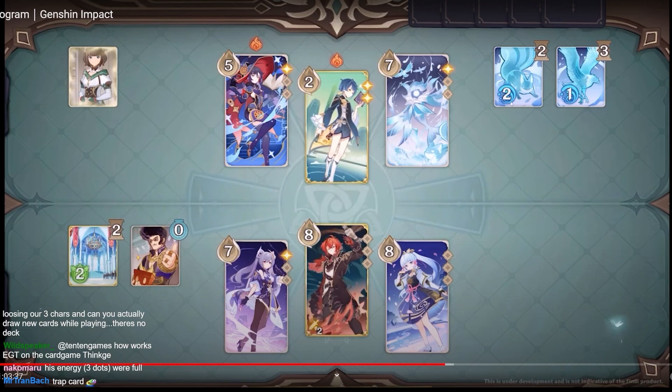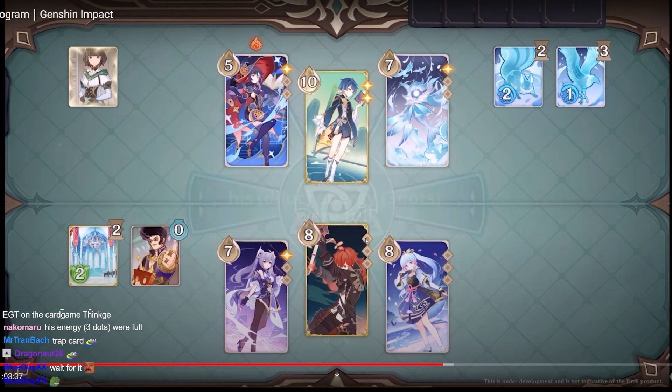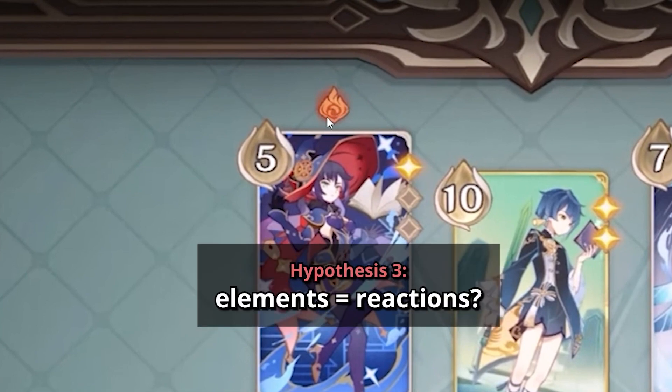Maybe this one applies 2 hydro damage, and this one heals 2. It might be possible that you can only cast your burst when you have 3 dots, which lets you generate energy. And you can see there is an elemental application, so potentially you can trigger reactions by attacking with different characters as well.